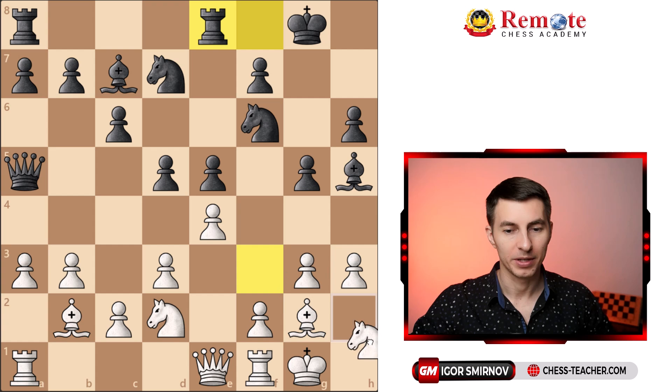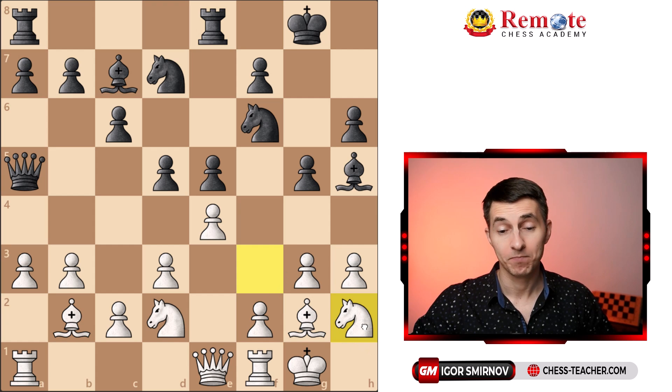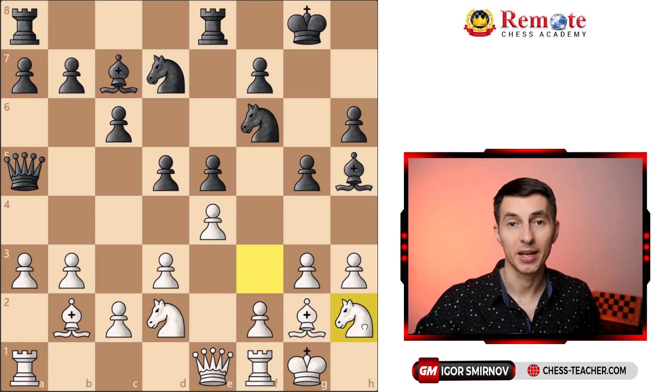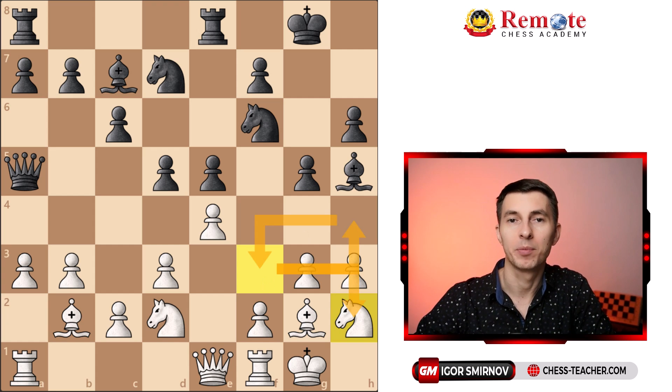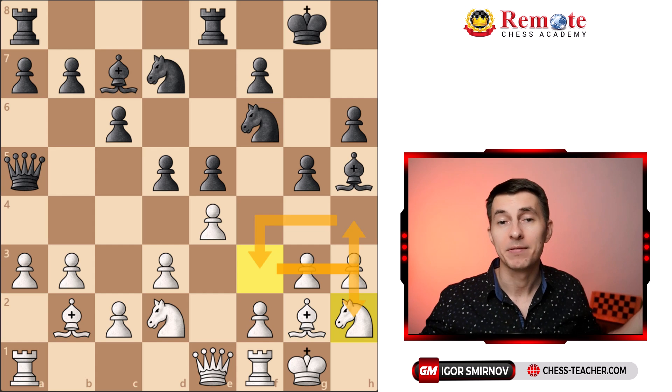Gary played knight to h4 — Kasparov is horsing around. When we play moves like that — knight h4, back to h3, back to h2 — it's called lack of planning. When Gary is playing that, it's called maneuvering. Life is not fair.